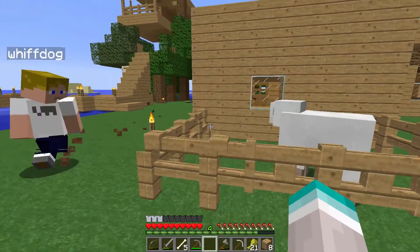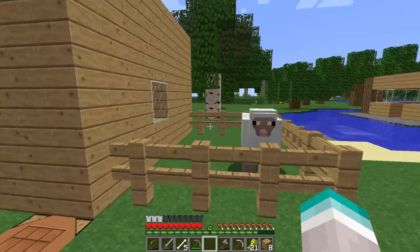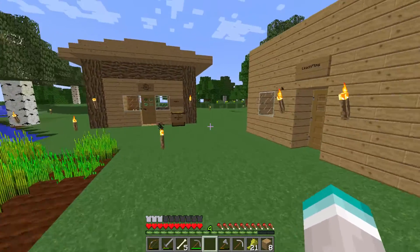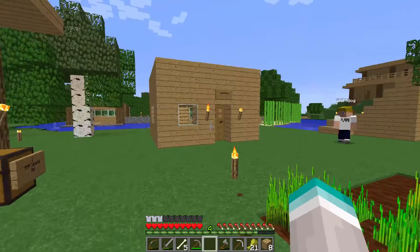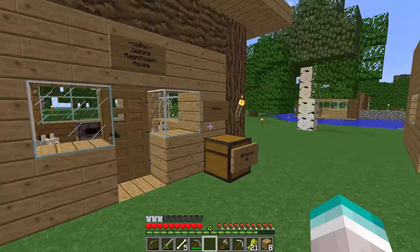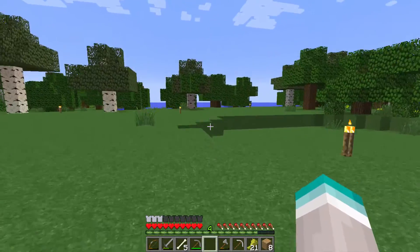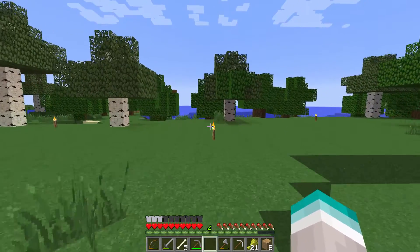I also got a sheep in a little cage so now I can have wool to make beds, which is pretty good. Since we're only stuck on this island, we're planning on going out. I did build a dock and I have some boats, so we are going to adventure out in the ocean and try to find some more land.